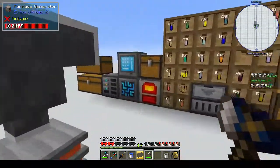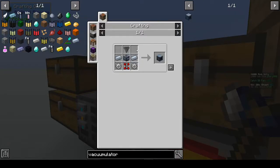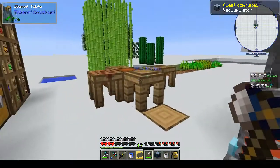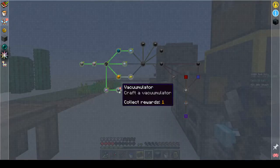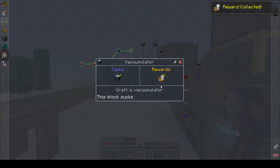We can make that over here. What are we missing? Oh - a hopper. And we have our vacumulator! We get a wood to iron chest upgrade - that's nice. This block sucks. And a drop of evil - we have that. I think I killed some wither skeletons and got a drop of evil, so we do have it.